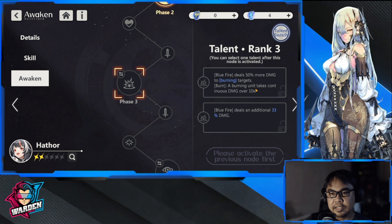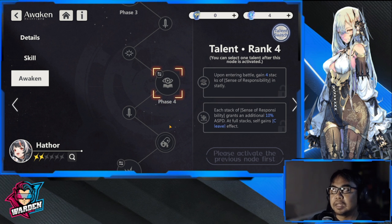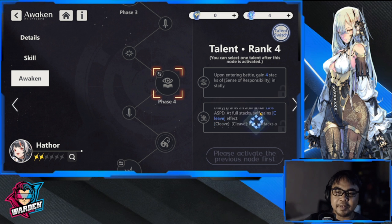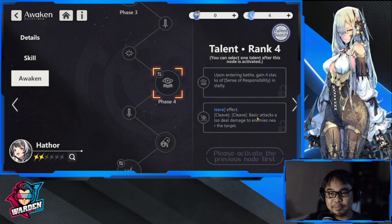Phase three deals 50 percent more damage to burning targets, which fits a burn team. Phase four deals an additional 33 percent damage for Blue Fire. Her kit is based on attack speed, crit, and single-target damage. Upon entering battle she gains four stacks of Sense of Responsibility, with each stack granting 10 additional attack speed. Another awaken node gives her cleave — her basic attack also damages enemies near the target, so she can do arc damage on basic attacks as well.